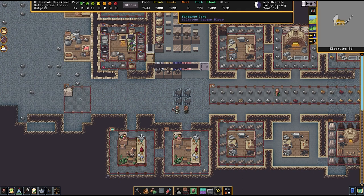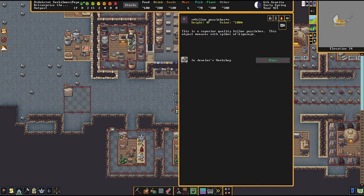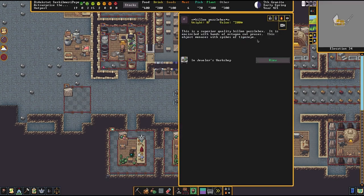The only workshop linked to deposit into this stockpile is the jeweler's workshop, and we can see a billon puzzle box has already been encrusted — the little brackets tell you it's been encrusted with something. This is a superior quality billon puzzle box and it menaces with spikes of tiger eye. Your dwarves will sometimes encrust several different gems into a single item, and that's fine — every time they do, it adds to the value of the toy, and it's still going to get that 203% value bonus at next year's trader.